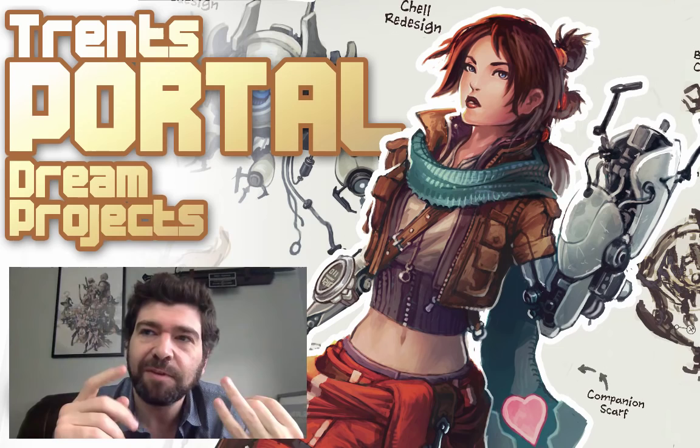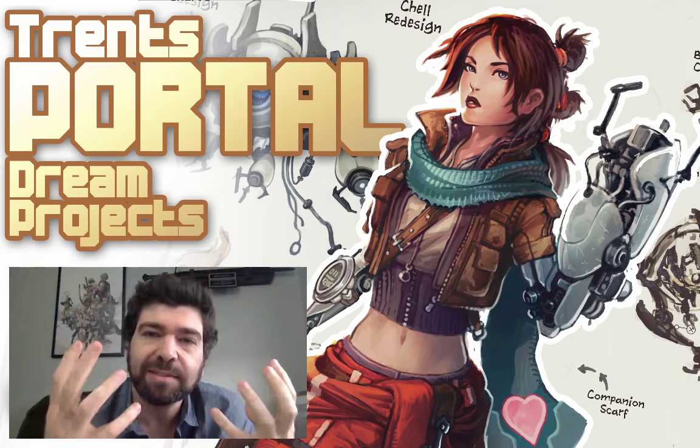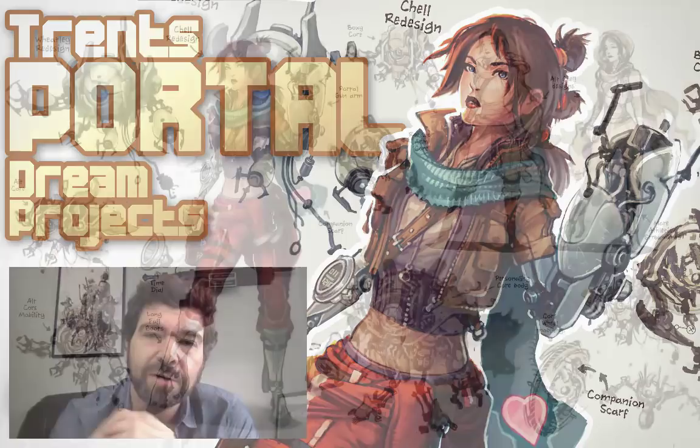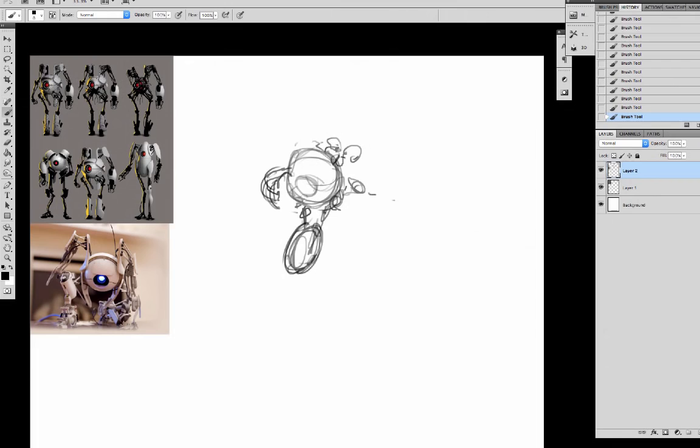We're going to talk about my process from start to finish — how do I put ideas down on paper, where does it go from there, what would the process be internally, and what is my thought process when trying to capture the essence of the original and bring something fresh and new to it. Specifically today, we're going to be talking about one of my all-time favorite games, the Portal series — Portal 1 and 2. We're going to focus a lot on character designs, throw out ideas that might inspire the rest of the team, shape some of the script writing, character development, and give cool new gameplay mechanic ideas to the designers. So without any more delay, let's jam.